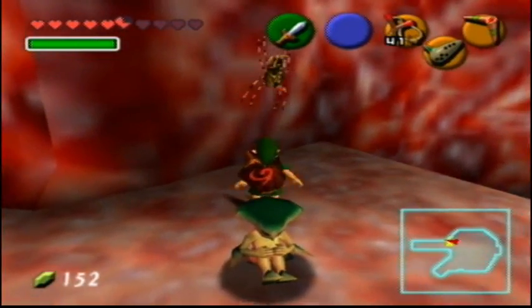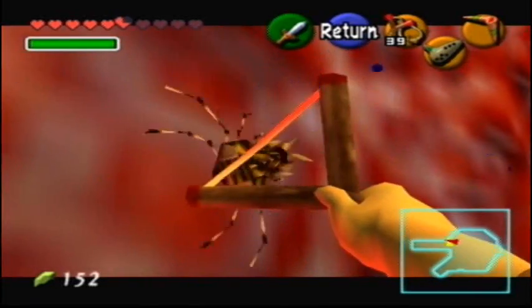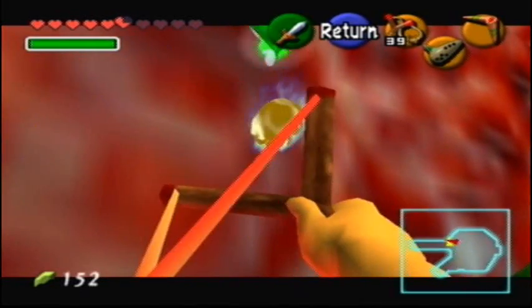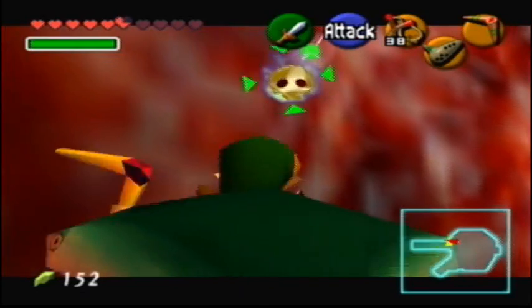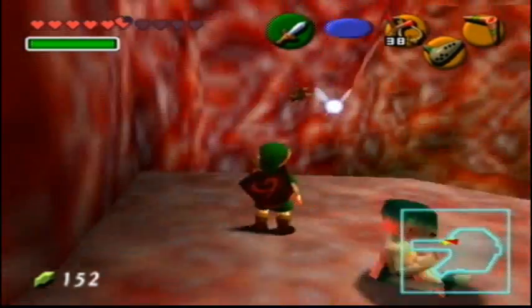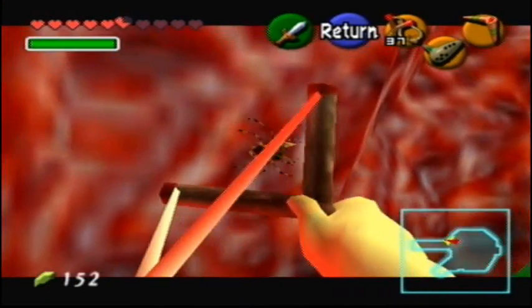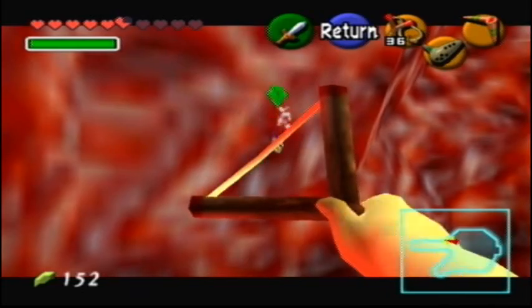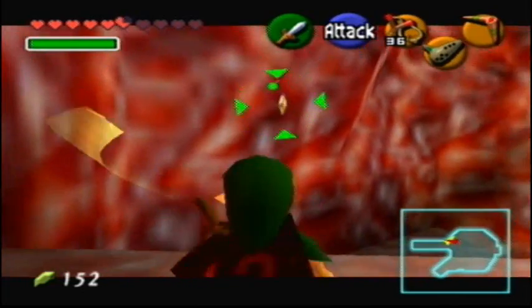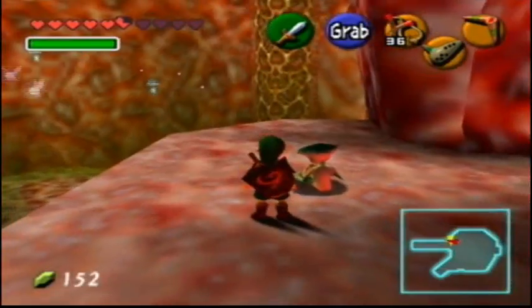And now, ha ha, we can actually get these two gold skulls that were mocking us before. Don't hit it with that - you want to get it with the boomerang. And that's exactly why we needed this item for so many of the other skulls out in like the field. There's one in the Lon Lon Ranch I can think of. Anyways, yeah, we got that one. We'll get it. It's token two. Have my cake and eat it too, baby.